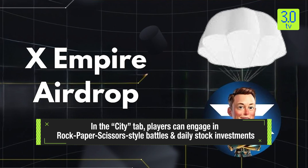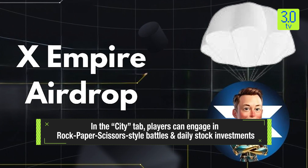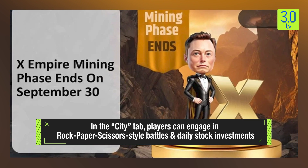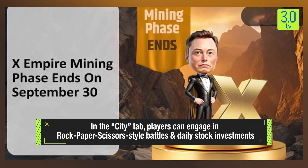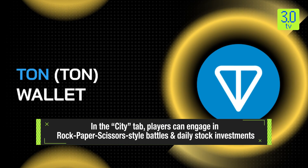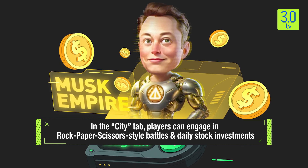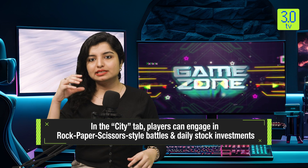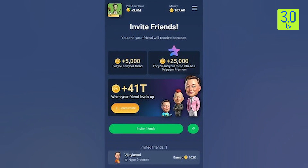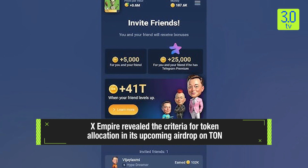Talking about the rewards offered in this game: X-Empire revealed that the criteria for token allocation in its upcoming airdrop on the TON network is the game's mining phase, which will be ending on September 30th — very soon. With the airdrop expected to be imminent, players must have a TON wallet connected to the game, and in-game profit per hour will be used for airdrop allocation. Players can boost their passive income by upgrading their characters and business enterprises. Inviting friends is a key gameplay mechanic that will also be considered in the airdrop.